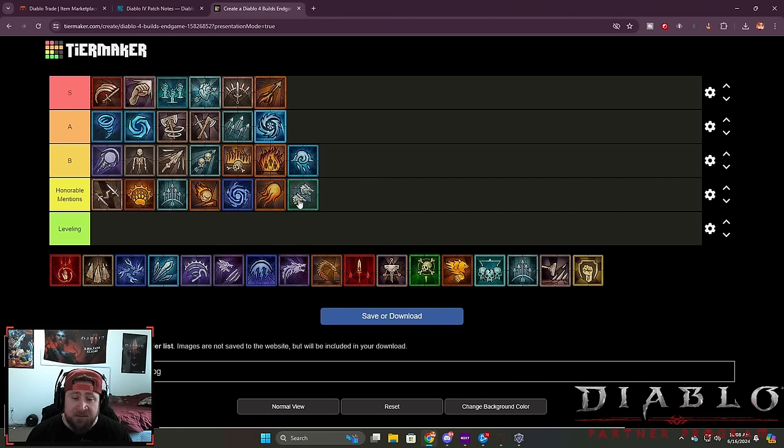When it comes to tormented bosses, you can do those with these builds, however you're just going to struggle — it's not going to kill them fast, but you will be able to do it. It's just going to be a fight. If we can get the cooldown on Meteor to zero seconds I would put it up into B, and Blizzard is probably up there too. These are all honorable mention builds, super good in their own right. The big buff to Twisting Blades coming tomorrow is the only reason I put it here — otherwise it would just be a leveling build.